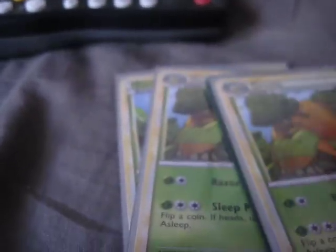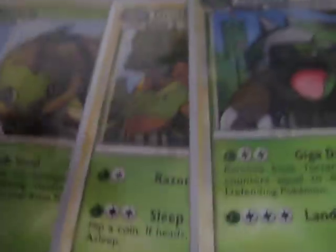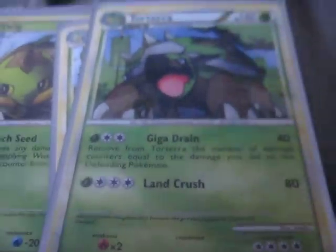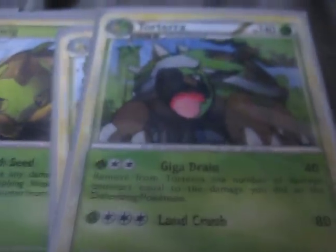I have two lines of Turtwig, Grotle, and Torterra from Unleashed. I like Turtwig's Leech Seed attack — it's pretty good for a basic. Grotle's not too great, but Torterra is solid. It has 140 HP, and I really like Giga Drain because I can remove up to four damage counters. With this deck I can remove four damage counters using Giga Drain and take away 40, which I think is pretty decent.